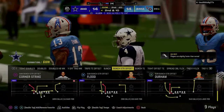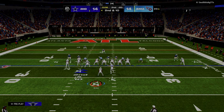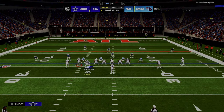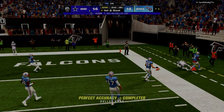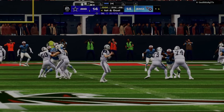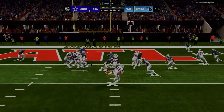Madden players — one of the offenses I've talked a lot about historically is the air raid offense. If you don't know what the air raid offense is, it's essentially the offense that Hal Mumme and Mike Leach designed and used to create some of the best quarterbacks we've ever seen, especially in college. They're famous for really simplifying their offense — they only ran about eight to fourteen passing plays.